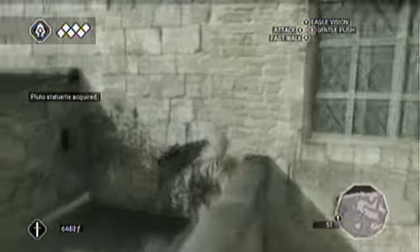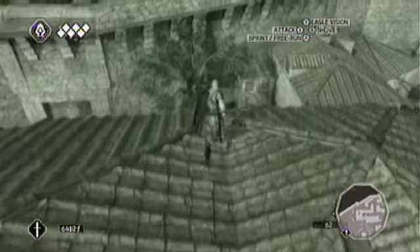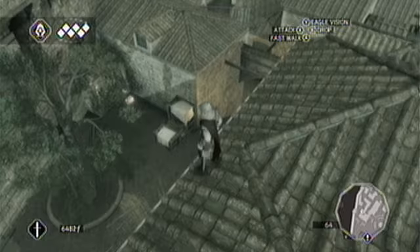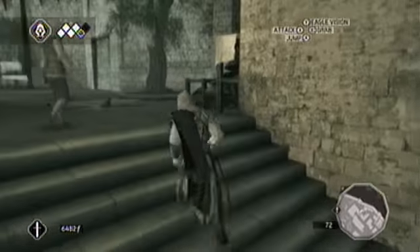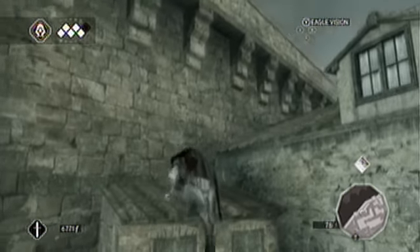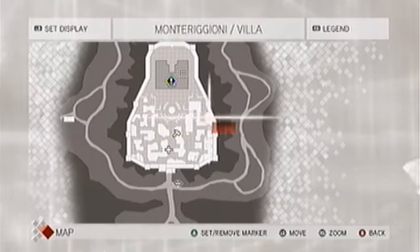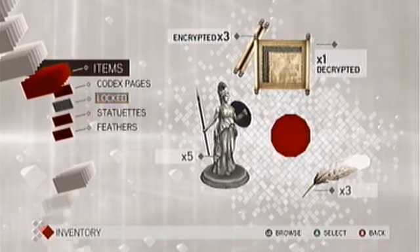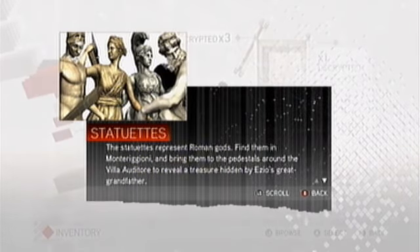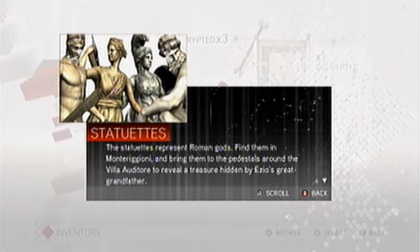Maybe there's some up here. Gotcha — treasure chest. Oh, treasure chest. That's not what I wanted. So I guess this episode will just be treasure hunting galore. It does not tell me where they're located. Does it tell me how many there are? Statues represent Roman gods — find them in Montagioni and bring them to the pedestals around the Villa Auditore to reveal the treasure hidden by Ezio's great-grandfather. I have five. Let's look around a little bit more and see if we can find a couple more.